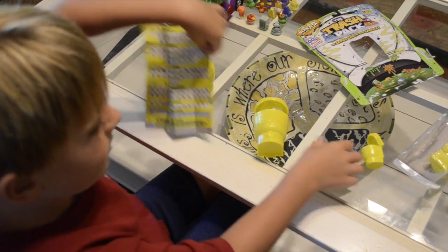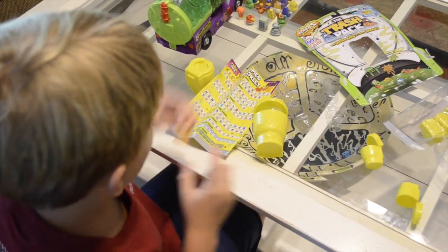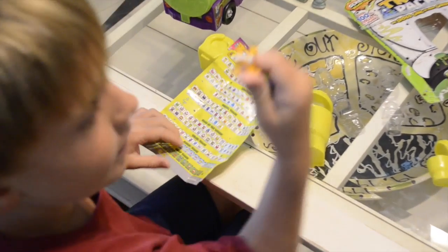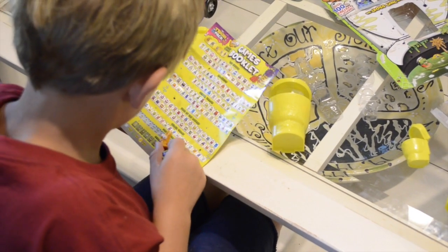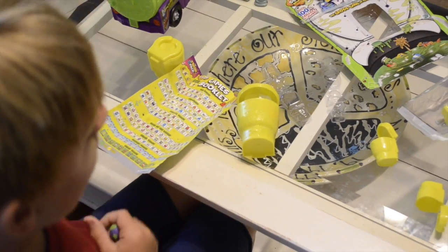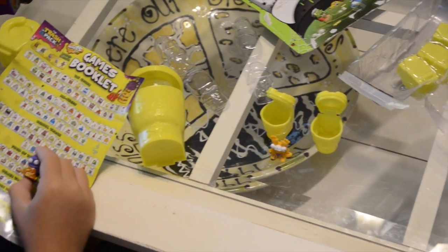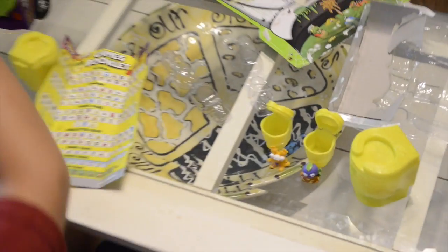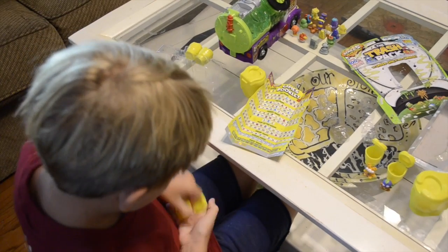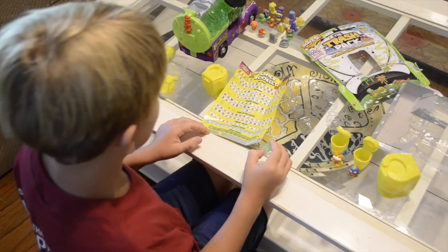Now let's see which ones we got. This guy is Fish and Slop and he's a common. Now let's get to our three bins — it's a frozen trash and his name is Frost Fish and he's an ultra rare.